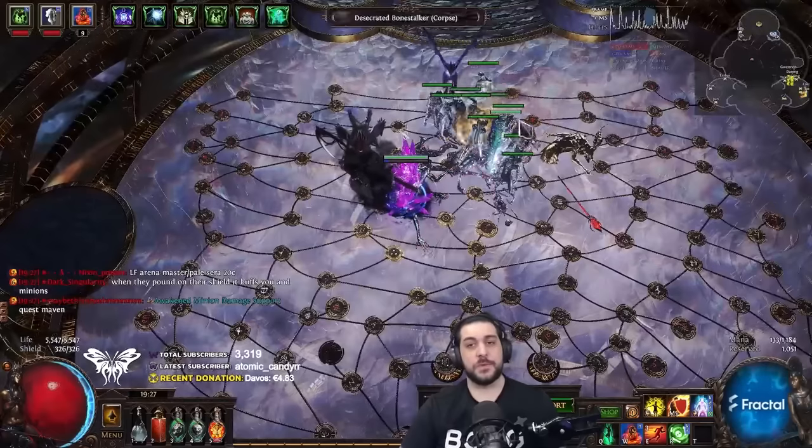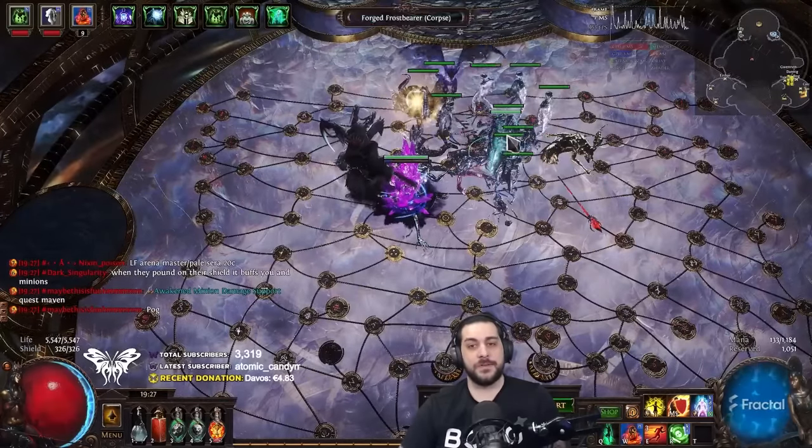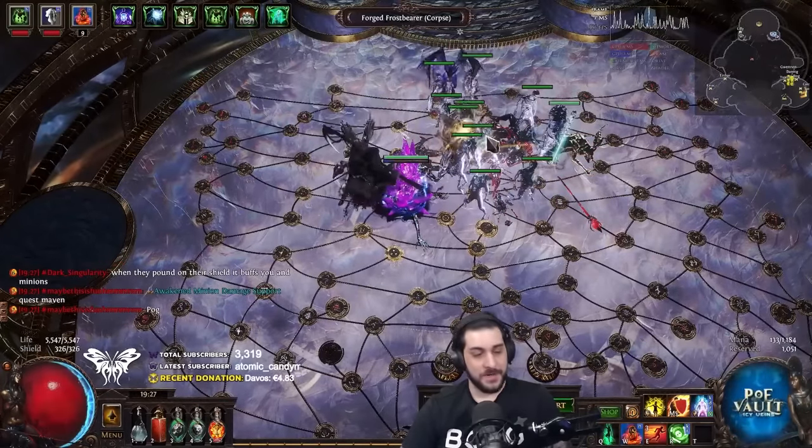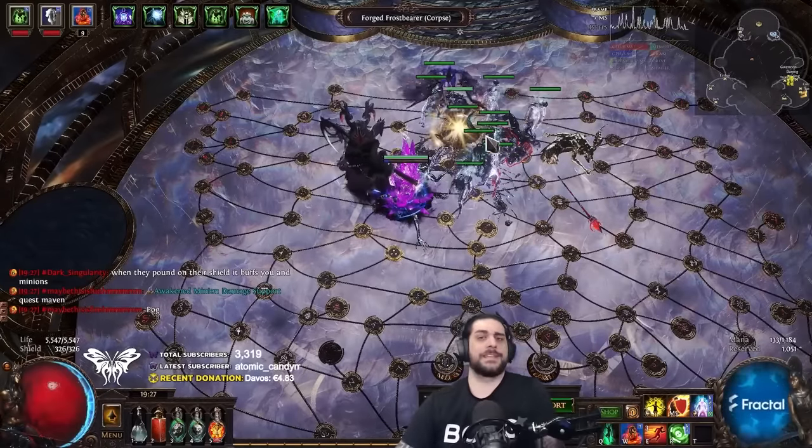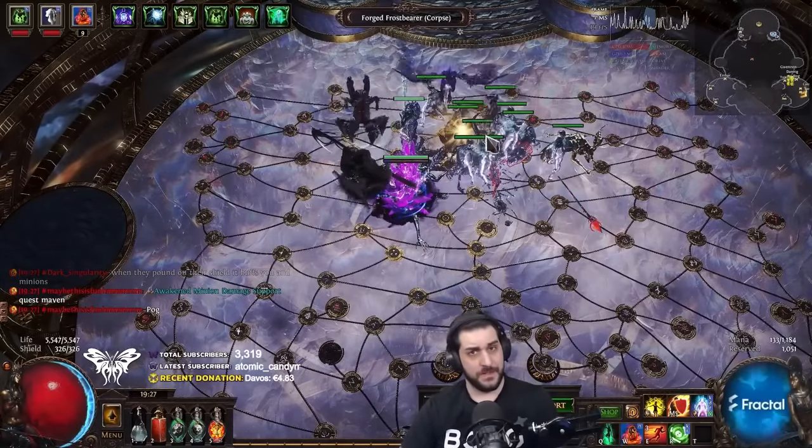This allows me to target the corpses, and at the very top of the screen you can see the name of the actual minion. The specters we're using for the pure specter build in the current state of the 3.21 League are the Forged Frostbearers. These are the ones I want to summon.